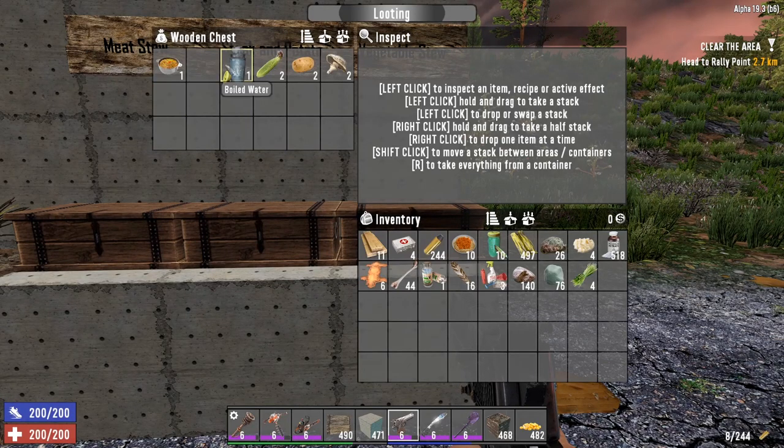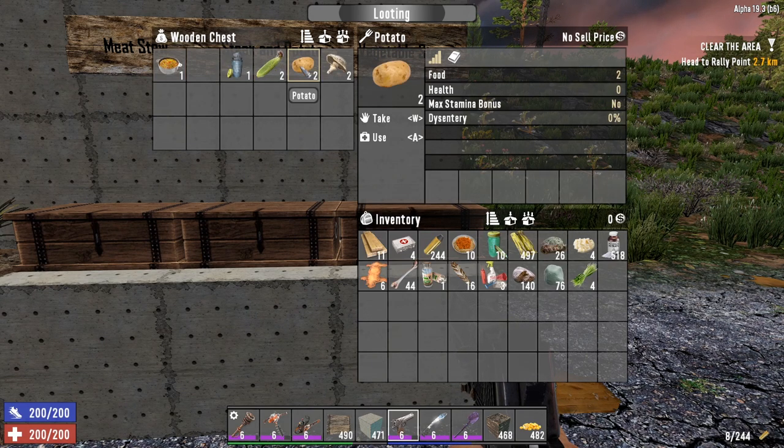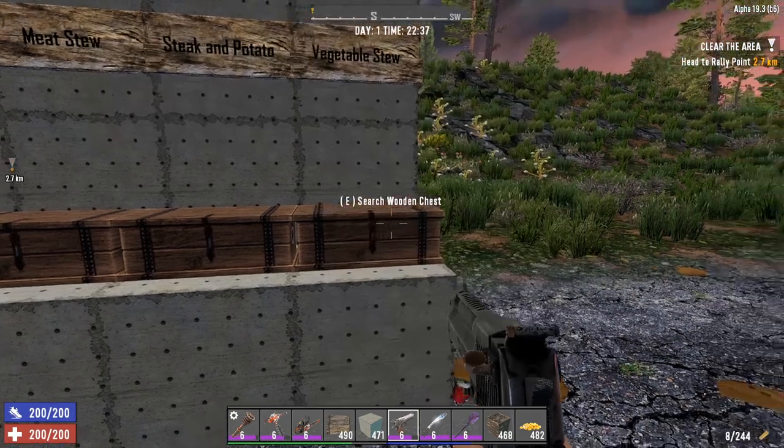If you are extremely lazy and don't even want to hunt, you can always go with the vegetarian option: vegetable stew. You will need 1 water, 2 corn, 2 potatoes, and 2 mushrooms. You don't even need to leave your compound to make this meal. This one only restores 31 hunger, 20 hydration, and 15 health, so you might need a couple of these if you are very hungry.